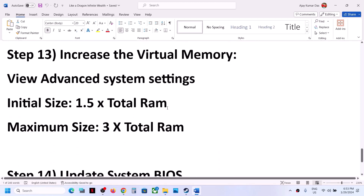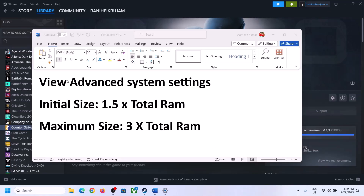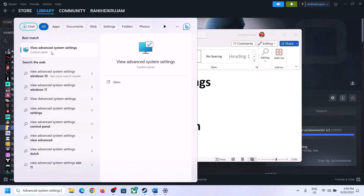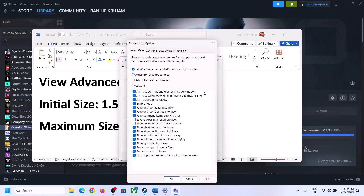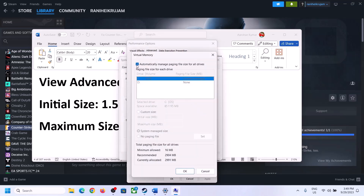The next step is to increase virtual memory. Type 'View Advanced System Settings' in the Windows search box, click on it, then click the first Settings button, go to the Advanced tab, and click Change. Uncheck the box that says 'Automatically manage paging file size for all drives', and select the drive where the game is installed.